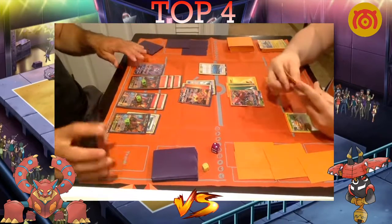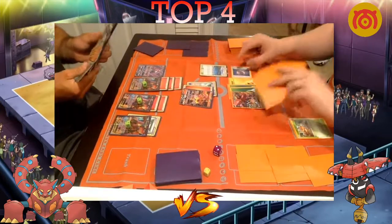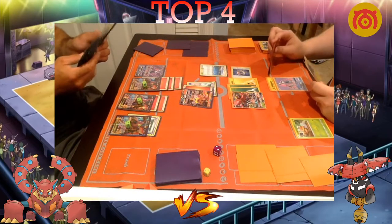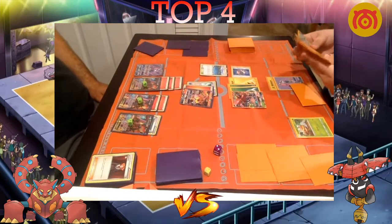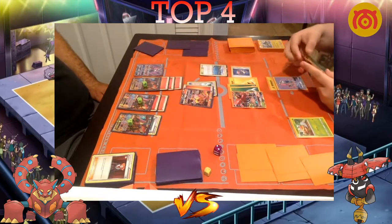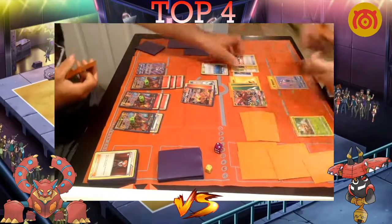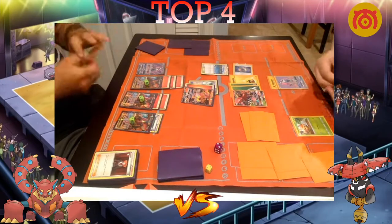Can Dolan find a Choice Band? He does have one, so the Turretinator will be going down. Dolan goes to three prizes, tying at three apiece. Dolan is already down two rare candies — this list only played three — so he needs to find a Vikavolt this turn to stay in the game. He plays Ultra Ball but gets rid of a Vikavolt, which is interesting since he may be down to one left available.